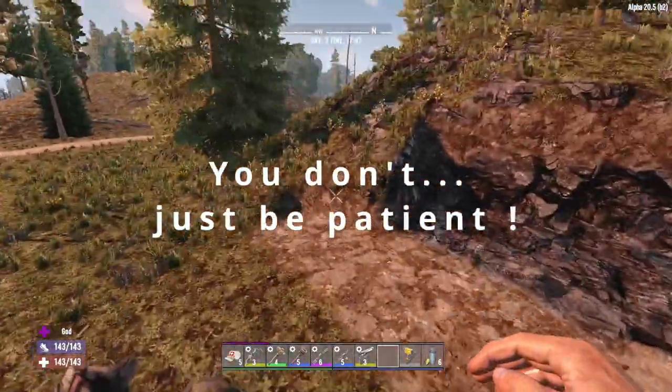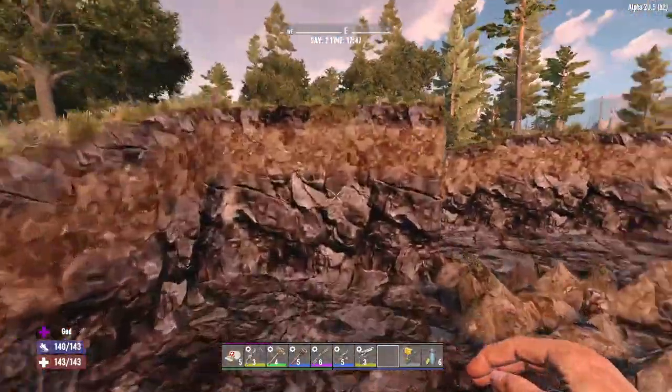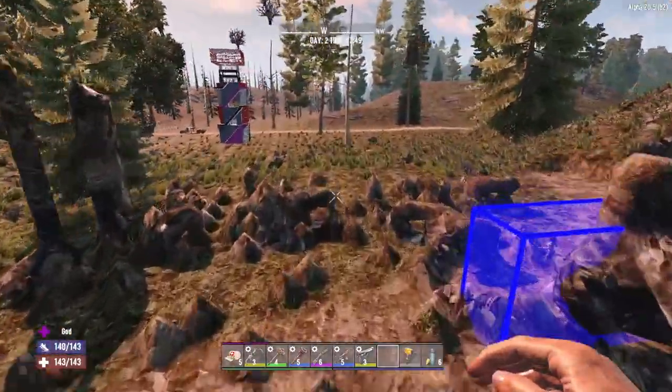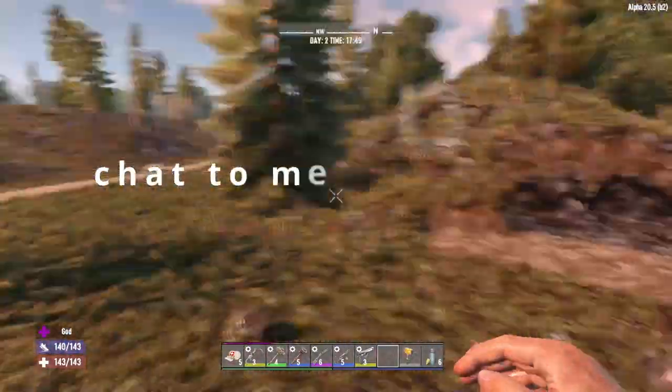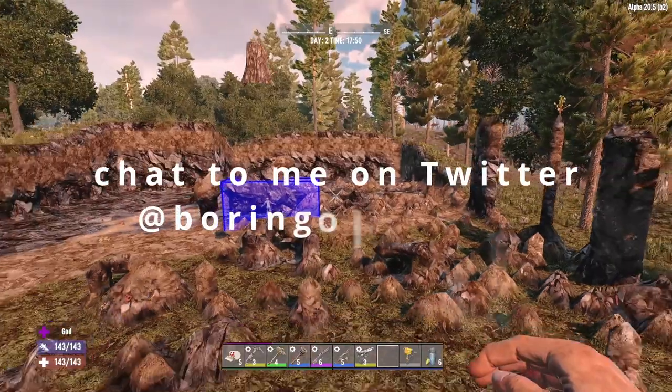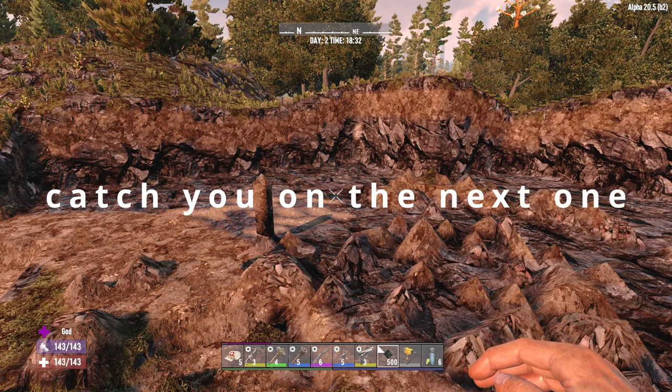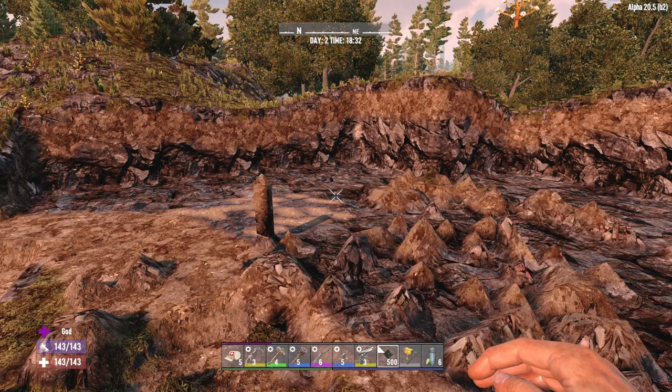You get the gist of it and we've got this nice big area here now which has been cleared out. So there you go — how to flatten land in Seven Days to Die. I hope that helps, enjoy, and I'll catch you on the next video. Be safe, be well, be happy, and enjoy every moment of life — bye bye for now.